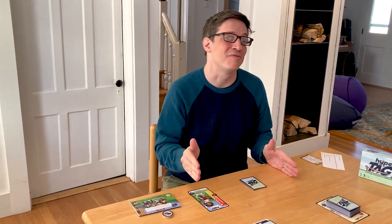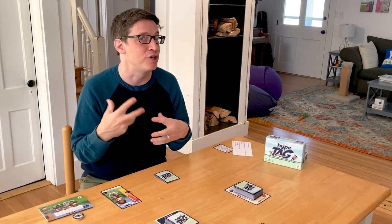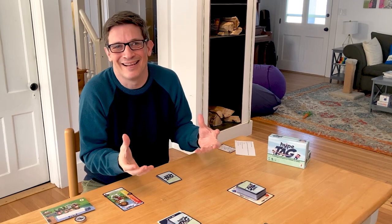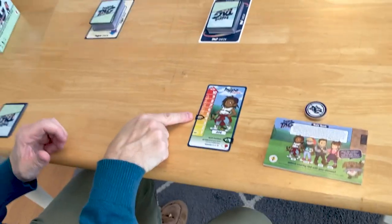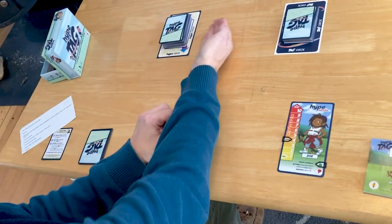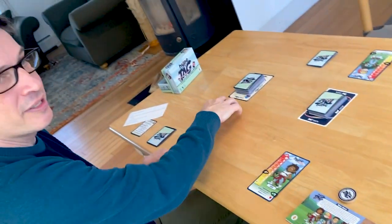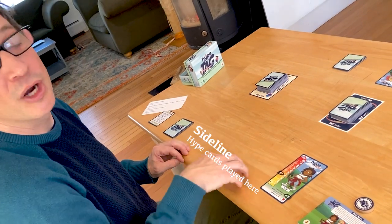Now I'm going to talk you through your turn so you know what the three phases are, and as I do that I'll introduce you to some of the unique elements of the game. Come on over here — this is your play area. You have your hype meter starting on four, and the two decks in the middle on these mats so you know which deck is which. There's a face-up discard pile next to each deck. The top area of your play area is where you play tag cards — that's called your field — and your second area is called your sideline, which is where hype cards go.